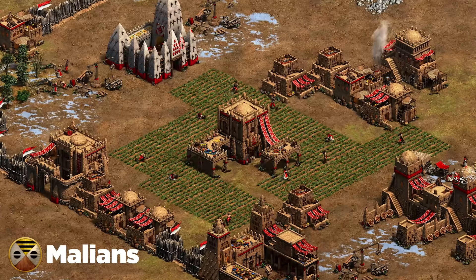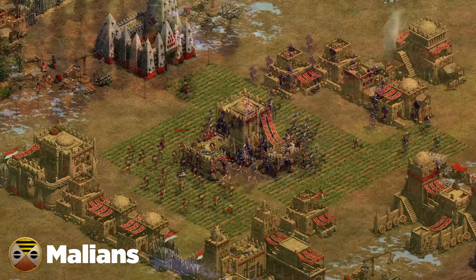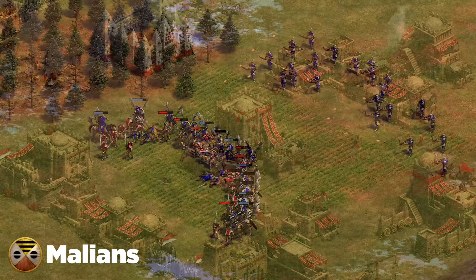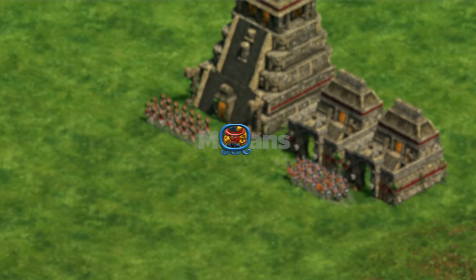Next up are the Malians, who recently lost some power but got a little extra gold in late game. Their late game is somewhat awkward — they don't have Bracer and don't have the best options in general. An arbalest opening works really well because arbalest are solid against champions. Arbalest and Halberdier is fantastic against Malians: arbalest covers all their cavalry options and halbs are a great meat shield against champions. Their skirmishers and arbalest are really bad — just watch out for their early castle age push with fast ballistics.